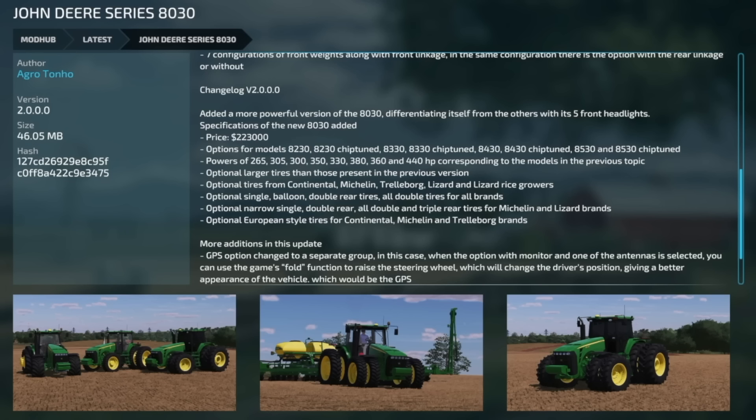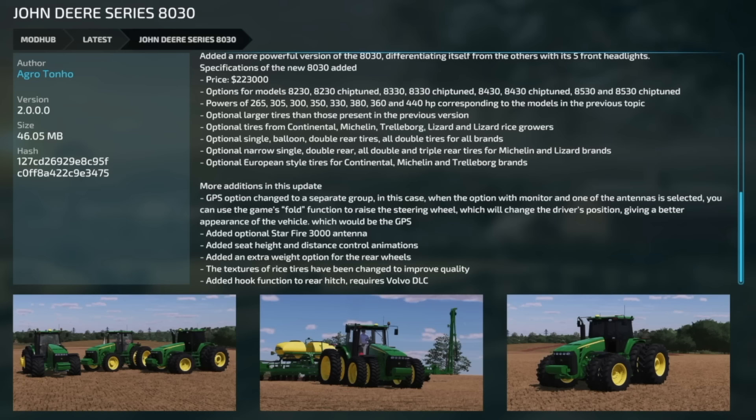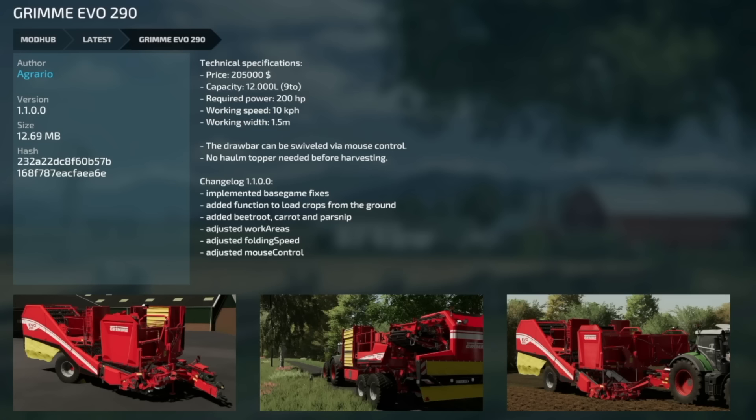There's also an update to the John Deere 8030 series from Agritono — version 2, a massive update. Added a more powerful version of the 8030 with five front headlights. GPS option moved to a separate group; when monitor and antenna are selected, you can use the fold function to raise the steering wheel, changing driver position for better GPS appearance. Added StarFire 3000 option, seat height and distance control animations, extra rear wheel weight option, improved rice tire textures, and a rear winch function requiring the Platinum DLC.